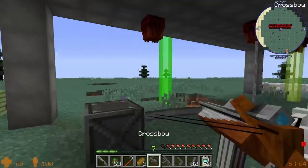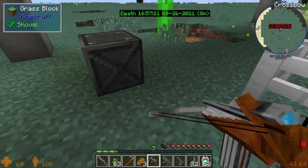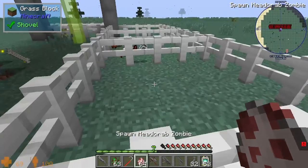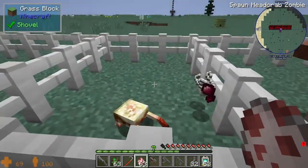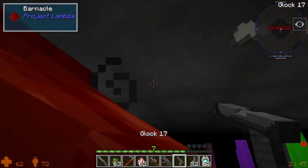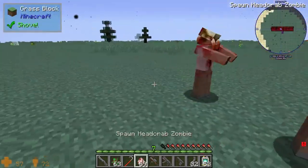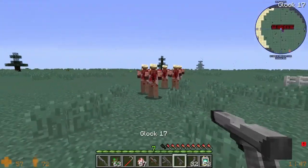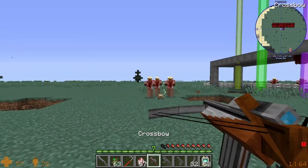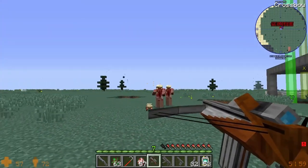Now we get to try the crossbow, which is my personal favorite. I like the Half-Life crossbow even more — it's the absurdity of it. These zombies don't burn in light, so you could literally spawn these anywhere. It reloads a lot quicker than the real one.